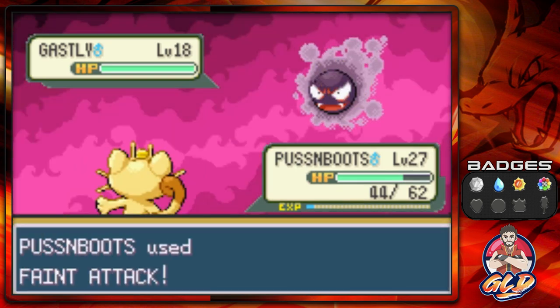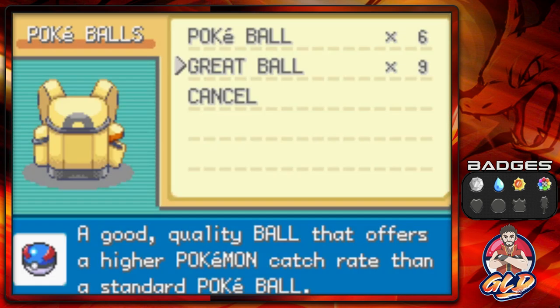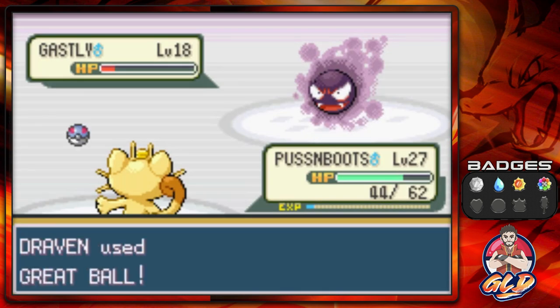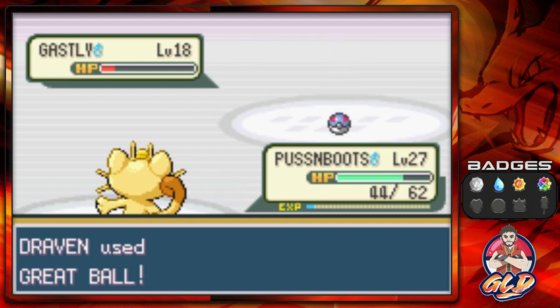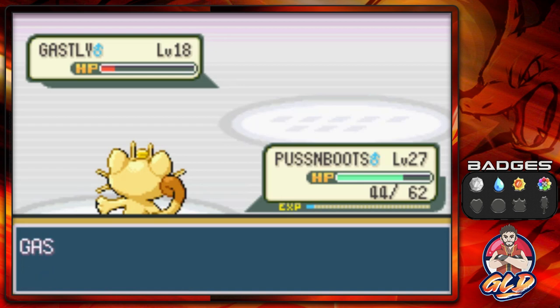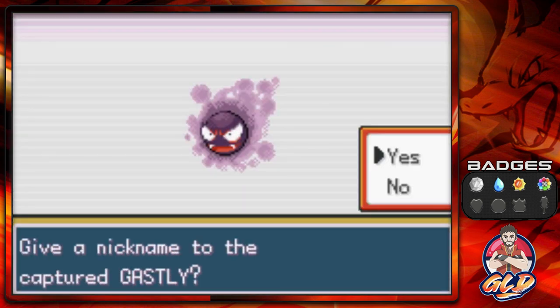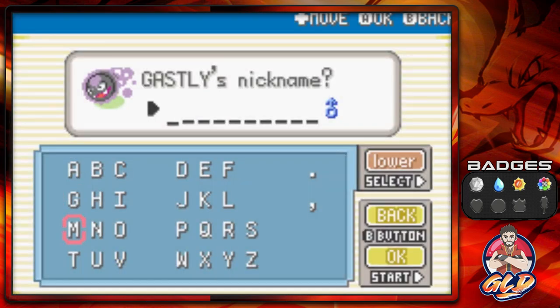We found ourselves a level 18 Ghastly. We defeated another Ghastly, getting Puss and Boots to level 27. We're keeping this Ghastly alive with a Great Ball — come on, stay in the ball — and there we go, we caught ourselves a Ghastly! It's the Gas Pokemon: 'a being that exists as a thin gas, it can topple an Indian elephant by enveloping it in two seconds.'